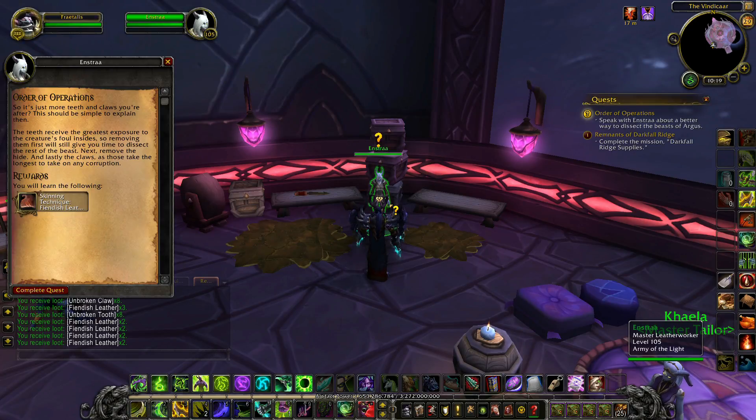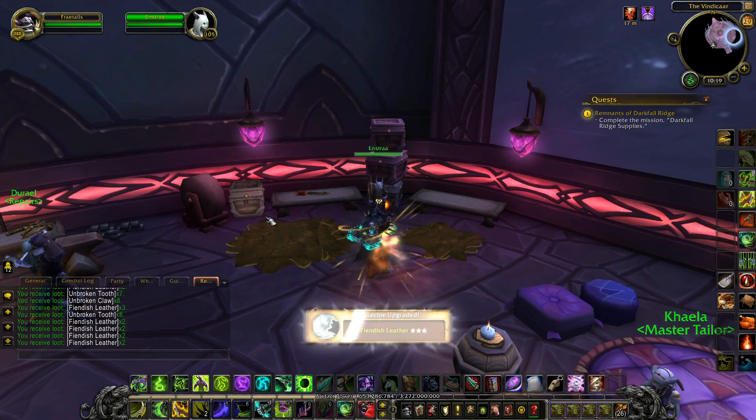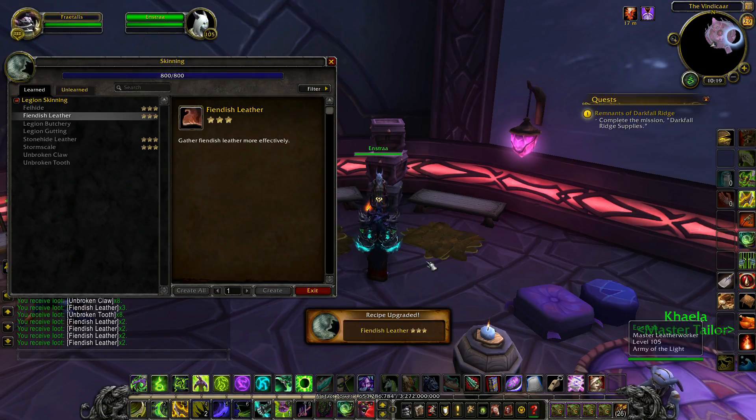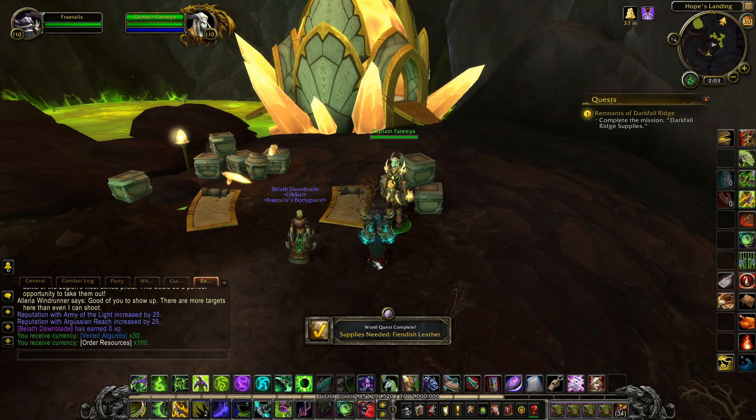As you farm, you may come across quest starters which will allow you to rank up in the Fiendish Leather skinning skill, which will produce more Fiendish Leather when you perform the skinning ability. If you hit these farming spots, it shouldn't take long to accrue 40 Fiendish Leather, which you can then turn in to Captain Faria to receive your reward.